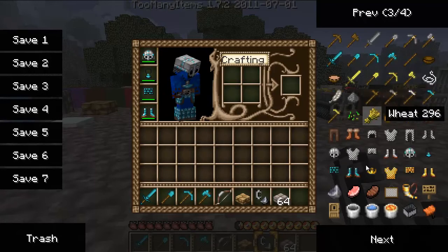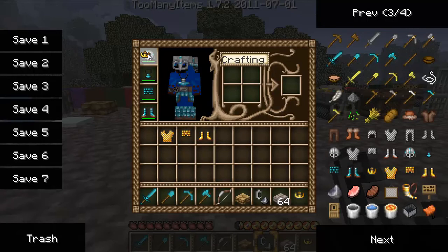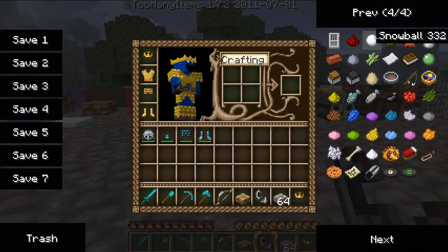The diamond one and the gold one makes you look like a king — I'll put it on to show you what I mean. It looks really like a king, all decked out in gold with a crown on your head, looks pretty cool. This is a golden apple — looks just like a horn, like a warning horn or something. Flint, raw pork chop, cooked pork chop, your sign, your door, bucket — empty and a water bucket — lava bucket, your minecart, and saddle.